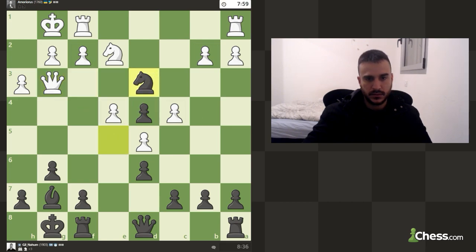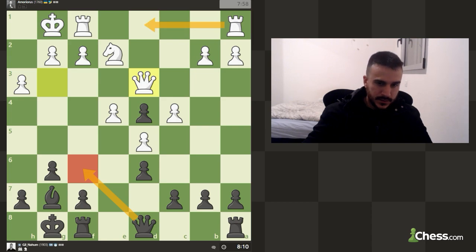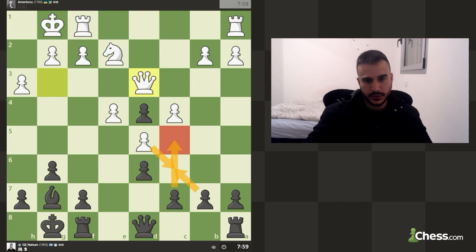We can also play bishop takes if it makes sense in order to create something on this diagonal. But I think if we can play c5 that's going to be quite good, because we don't want to blunder this pawn again. The downside is that he can take with the pawn, so in order to protect this pawn we can play queen f6. The downside again is he can go for rook d1 to try to win this pawn, so I'm not really sure.